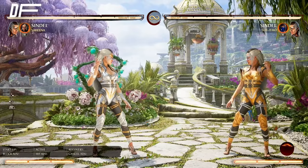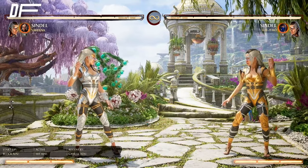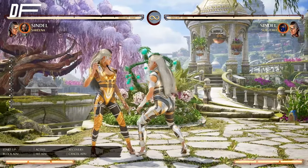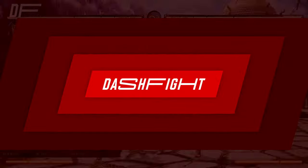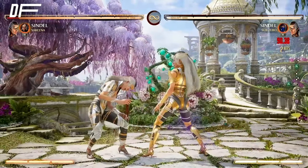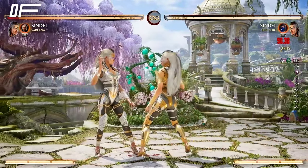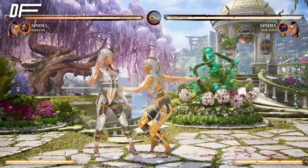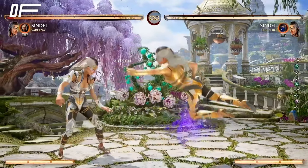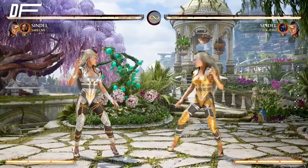Forward-four-three is also a combo starter in the corner and full screen — we'll show you combos and how to put those together. Now going in-depth with Sindel's offense and pressure: her cancels. Remember the levitate — they're gonna have to guess if you're just gonna float there, and go for a grab, because they'll think you're going for a standing one or jumping one.